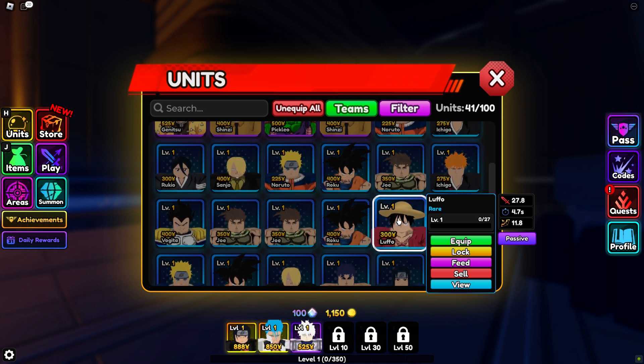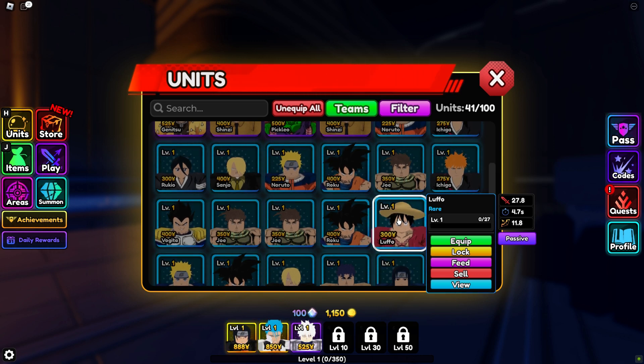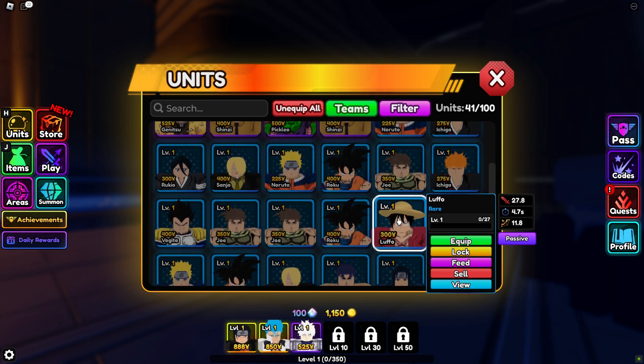However, it's important to note that starter units are just the beginning. As players progress, they should aim to unlock higher rarity characters through summons to maximize their team's potential. Epic units like Alligator, Gari, and Jinitsu, or even Legendary and Mythic units, will ultimately provide the best performance in Anime Vanguards.